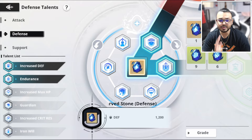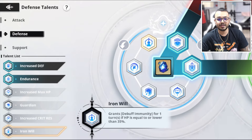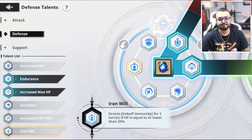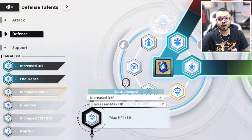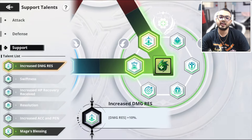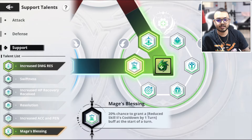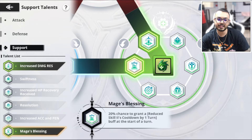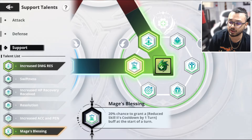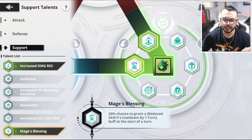I'm gonna tell you right now, putting this talent on is really impactful because when her HP gets under 35%, she's going to be ignoring debuffs while granting debuff immunity — that could be very good. Now, max HP you could run, but it's not going to help her as much as you think. Here I'm running the skill two cooldown because I feel like that's a very beneficial thing for her, since her skill two is more important than her ultimate — although both the ultimate and skill two are really good.